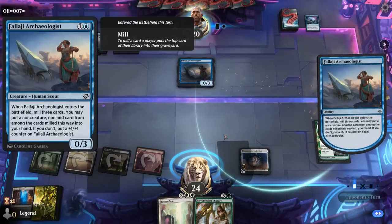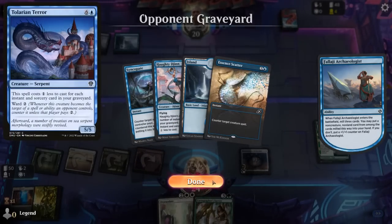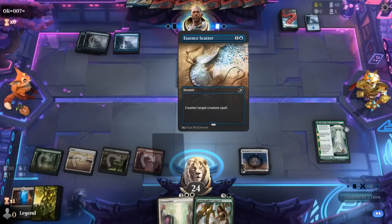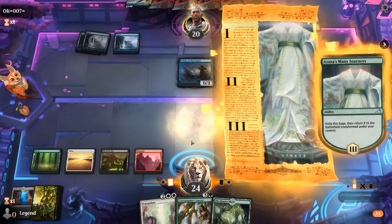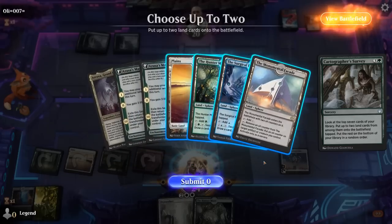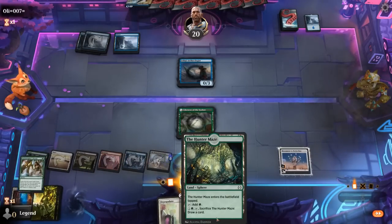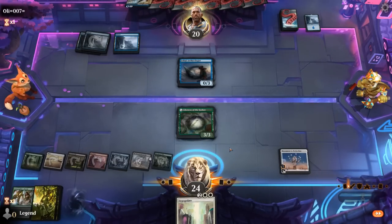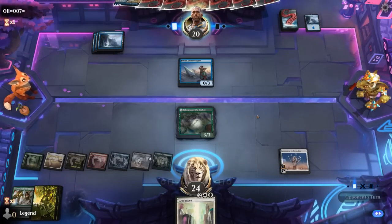It looks like an Archaeologist deck to fill the graveyard, with Haughty Djinn as one of the win conditions, possibly Tolarian Terror as well synergizing with the Archaeologist. Asset Scatterer can maybe counter Atraxa later. Now the opponent's tapped out, we probably go for Survey. We get Bay and Facade — already at seven types for Monument, though the opponent may be holding a bounce spell to delay us.